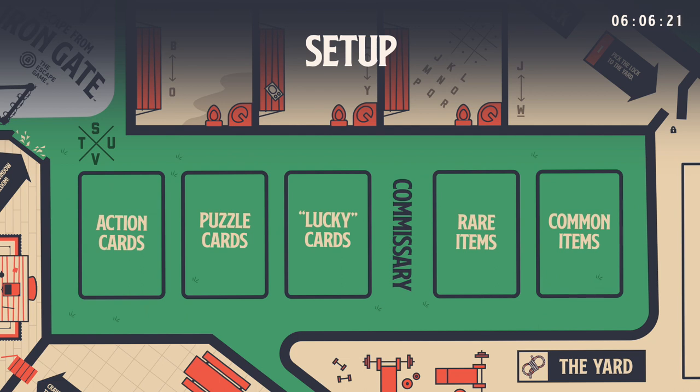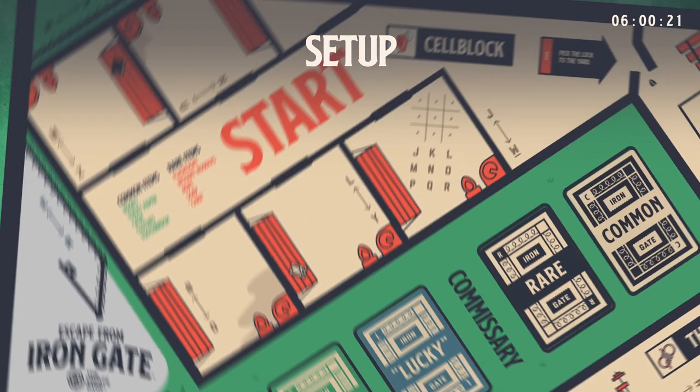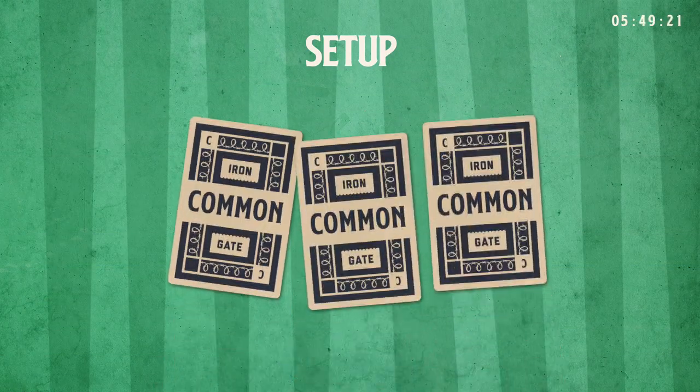Setup. To set up your game, place each of the five decks in their corresponding spaces on the board. This is the commissary. Then each player chooses a token to place in the prison cell of his or her choice. The placement isn't important, as long as you start in the cell block. Next, each player is dealt three common items.